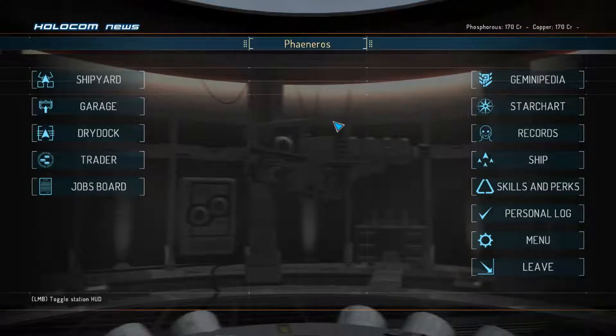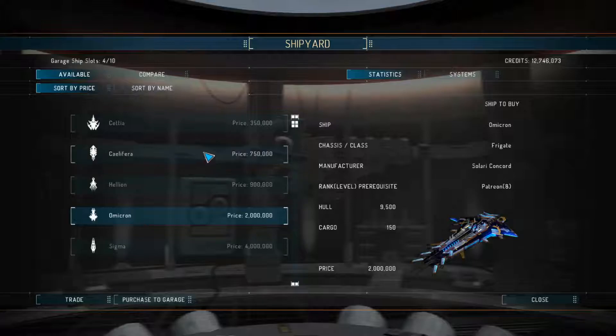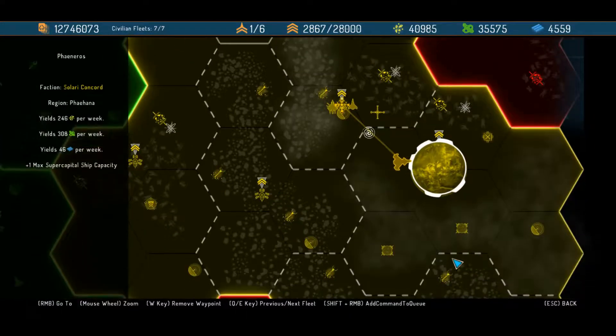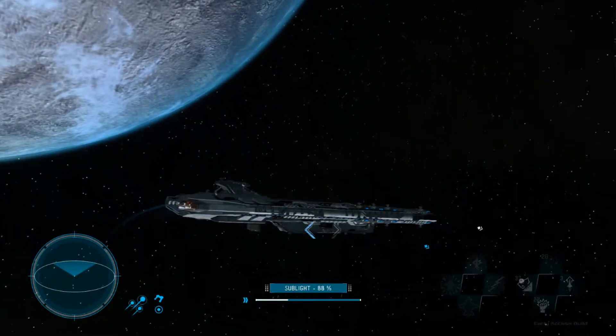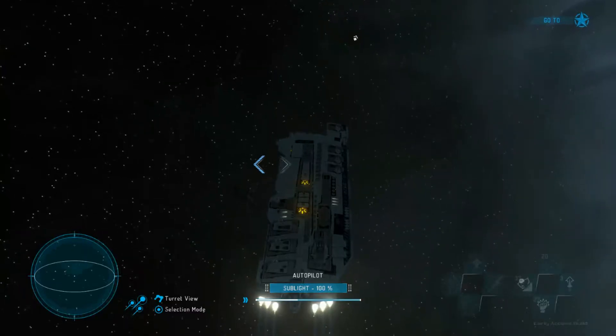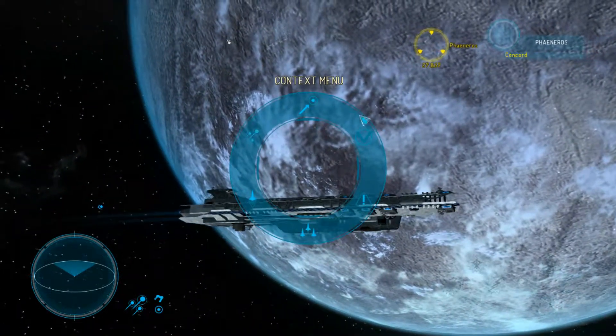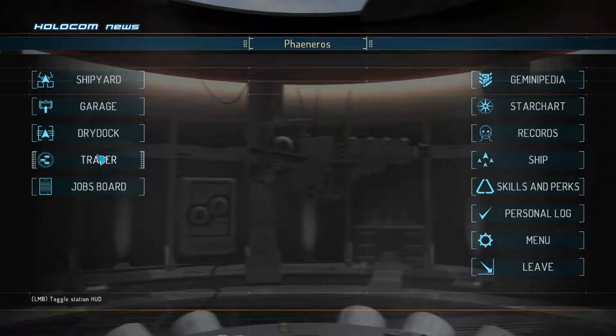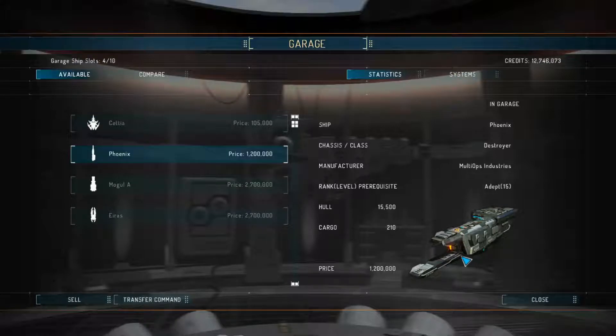The ships are now eye candy — some of them are outright gorgeous for ship lovers. Ships like the Solari Concorde cruiser are sexy as hell, and most ships from the Saratoga's manufacturer are also very beautiful. They have an alien aesthetic, quite futuristic looking. That manufacturer is Multi-ops Industries.